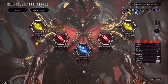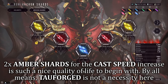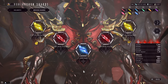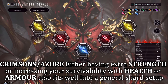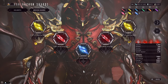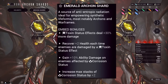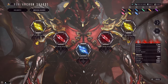For Arcane Shards, quality of life is the main aspect. This is a cast-heavy setup, meaning you'll be rotating abilities a lot. Two Amber Shards for cast speed work great so it doesn't feel sluggish to play. For the remaining shards, I personally prefer either Crimson for strength increases or Azure for health or armor increases to help survivability. If you use the other build shown later, you can also apply two Emerald Shards to help Tempest Barrage fully armor strip. Otherwise, you have full freedom to invest whatever you like after those Amber Shards.